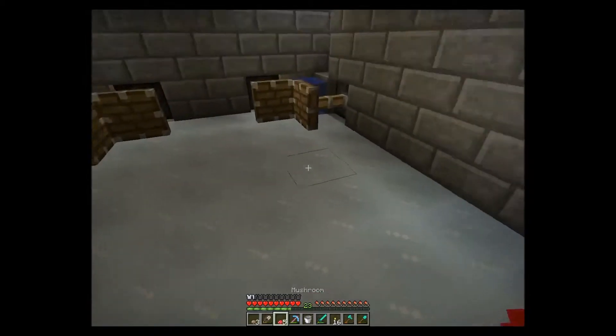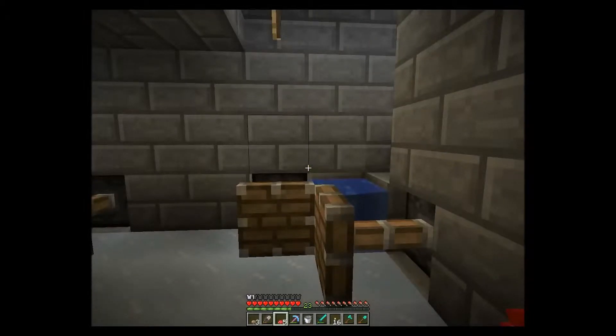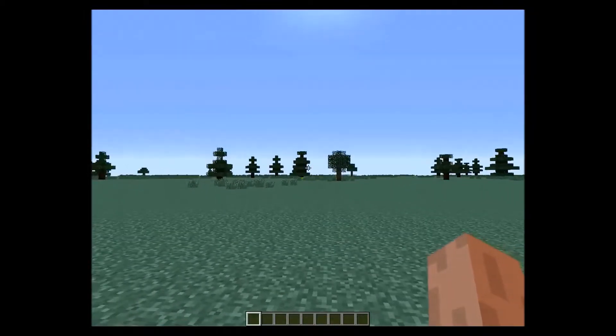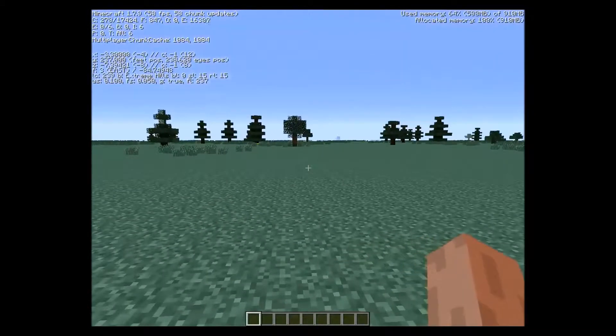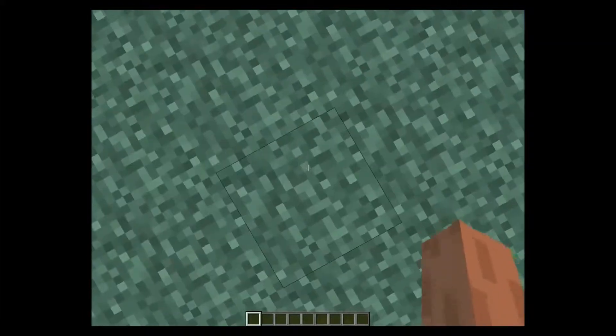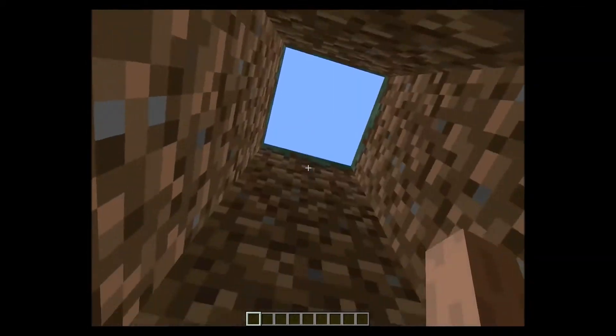Now I will go into creative mode and show you how to create this. I'm back in my creative super flat world, and I just wanted to mention this is an extreme hills biome in a super flat world. Kind of silly. Anyways, now back to creating our automatic mushroom farm.